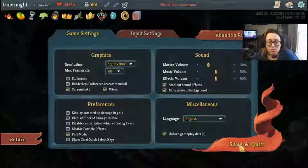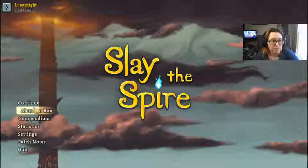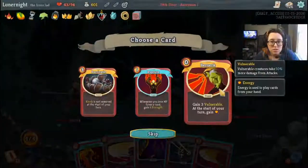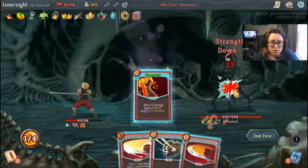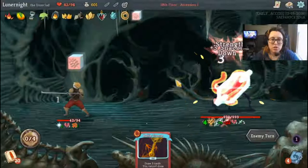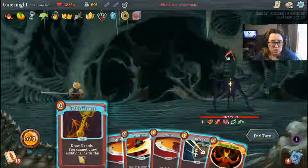Hold on, I have an idea. I really don't want to skip this fight at all. Let's do this — get an extra energy. Disarm. Uppercut. I'll take one damage — that's fine.